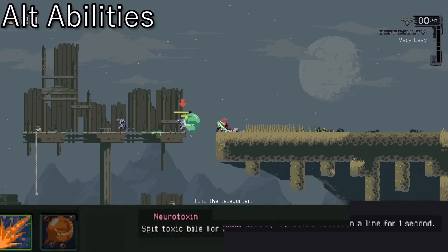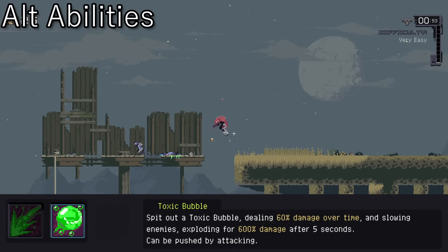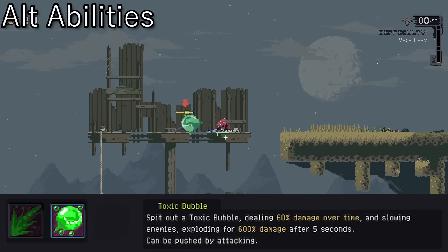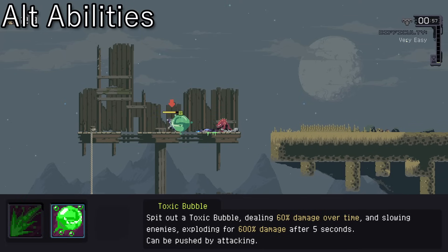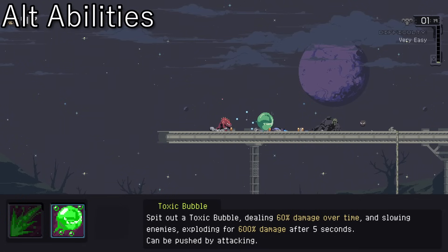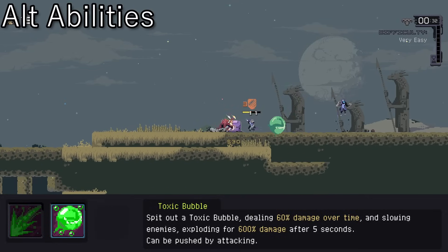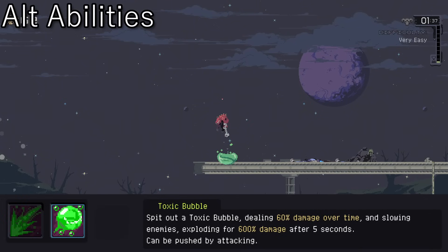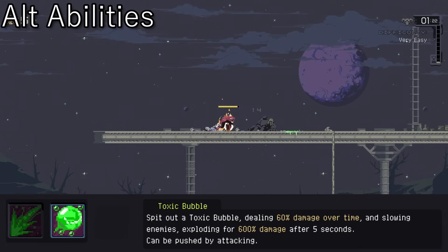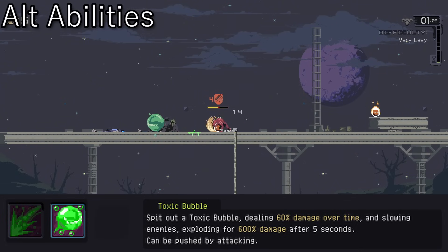Alt 2 turns Neurotoxin into Toxic Bubble. Instead of a single high-damage piercing line, Acrid belches up a bubble that lingers out in front of him for 5 seconds. It does light damage over time to any enemy touching it, until after those 5 seconds it explodes, doing significantly higher damage than a Neurotoxin hit in a small AoE. Additionally, you can move it about by striking it, and you can jump on it like a bouncy platform. Since Acrid has a glaring lack of mobility options, this can be a handy way to get around if you're lacking a Hopoo Feather or two.